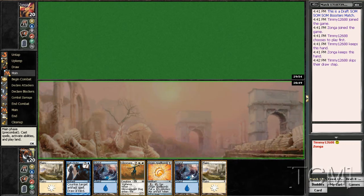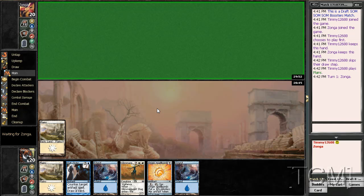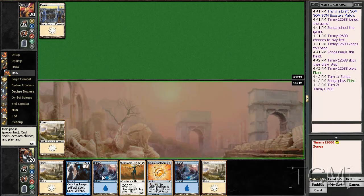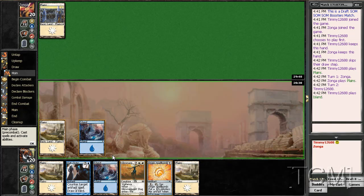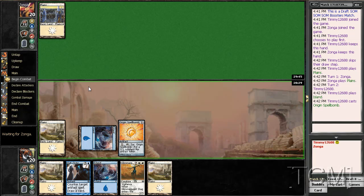We're on the play and we keep a hand like this, which is a pretty good hand. I do have double blue cards, oh my god. I hate F6 sometimes. Once again I miss out on the origin spell while on turn one.